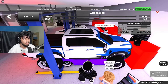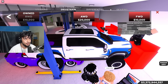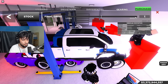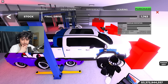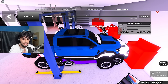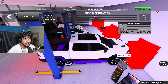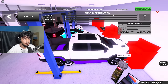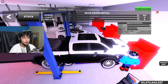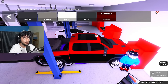They're saying make it rear wheel drive - okay, that's 10 grand. For gearing, chat is suggesting around 1.6 - someone said 1.743, someone said 1.5. I'll put it around 1.6. Differential: 100 power, zero on the rest. And of course we gotta make it red because red means speed. Let's go test it!